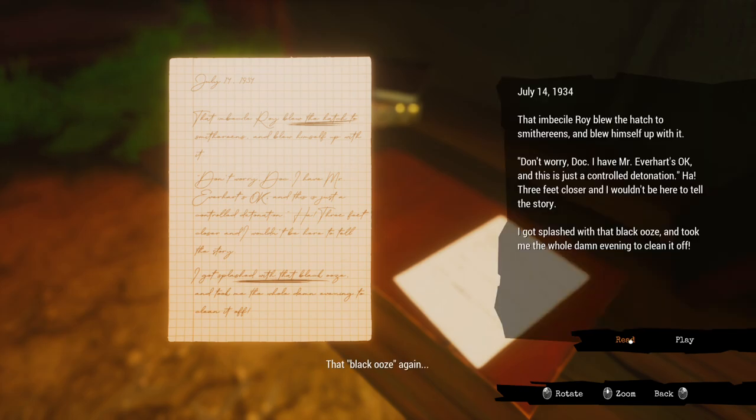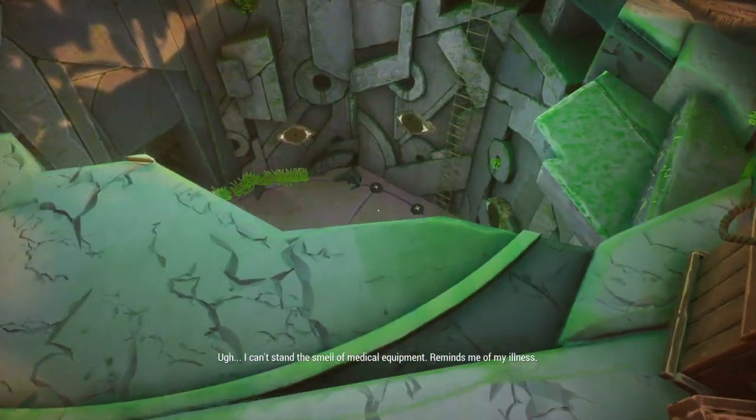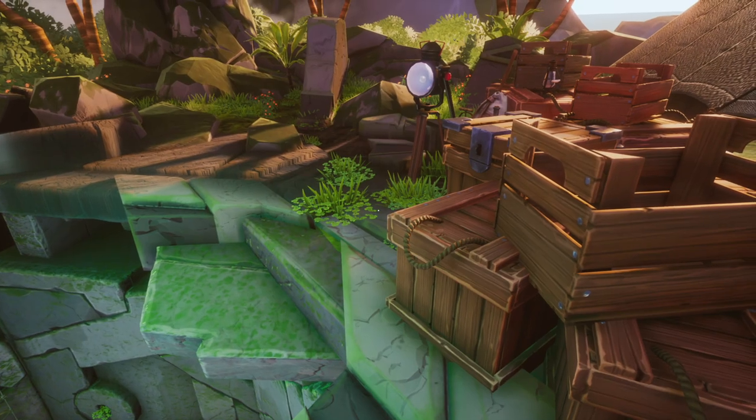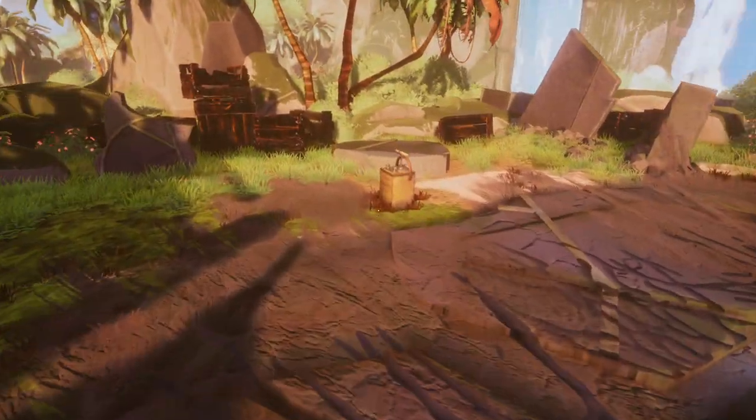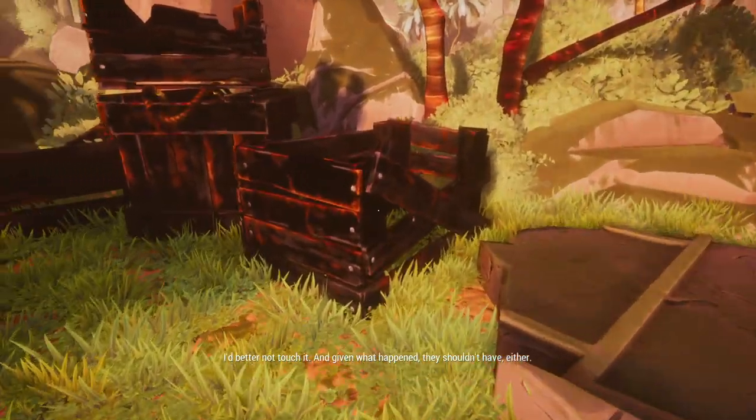That was our talons — that black ooze again. July 14th 1934 — Roy blew the hatch to smithereens and blew himself up with it. Don't worry doc, I have Mr Everhart's okay — this is just the controlled detonation. Three feet closer and I wouldn't have been here to tell the story. I got splashed with the black ooze and took the whole damn evening to clean it off. So we've been splattered with this black ooze before. Weren't we one of the diseased people?